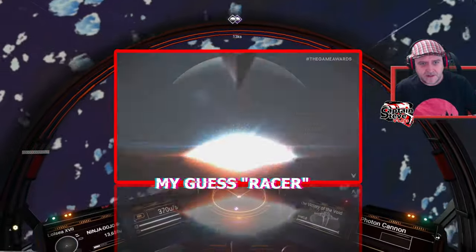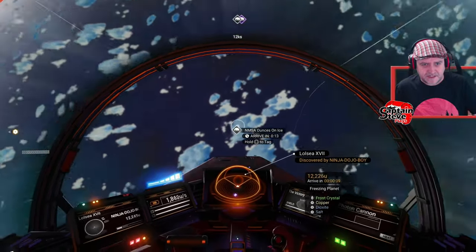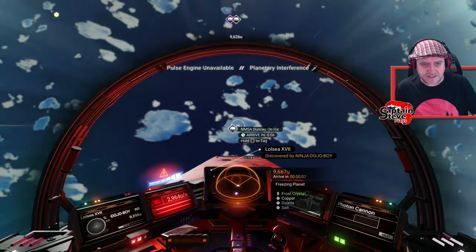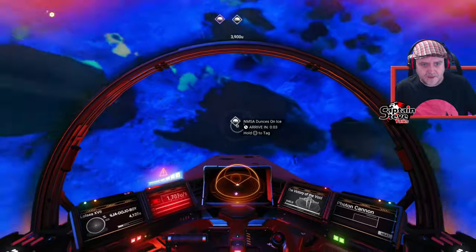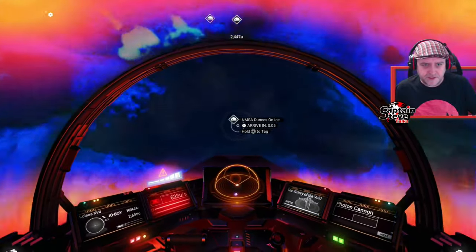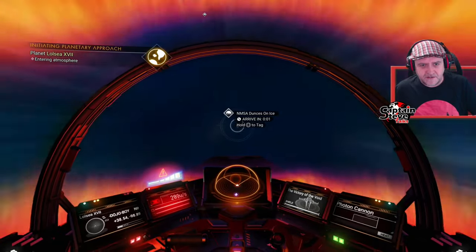This is my planet with my base on it. There's the super gun base — that must be my Dances on Ice base. Let's head on down and put this new ice sculpture on the base. I've actually built my base at a trading post, so I've got an abundance of landing pads.